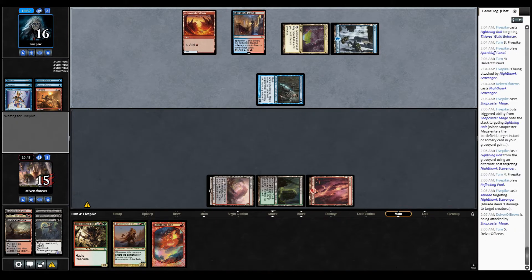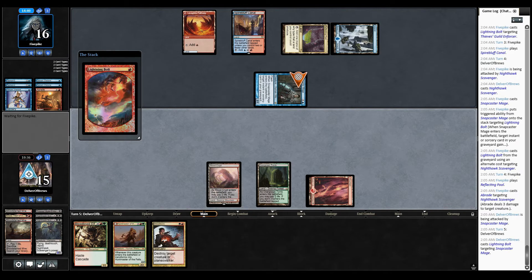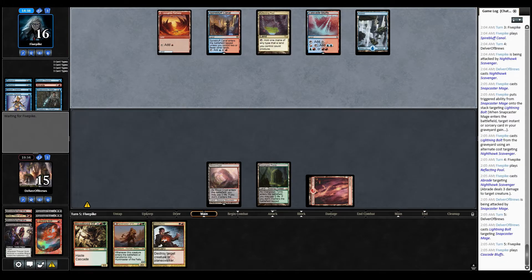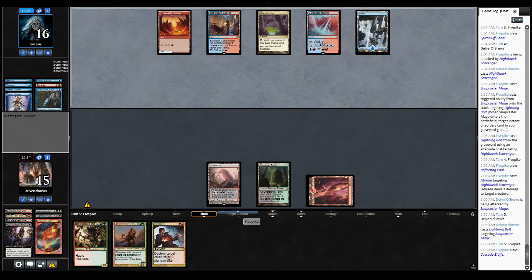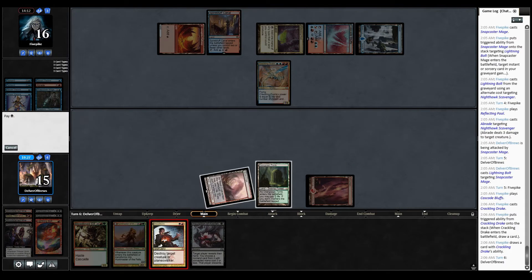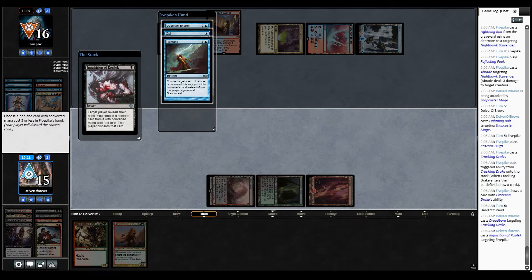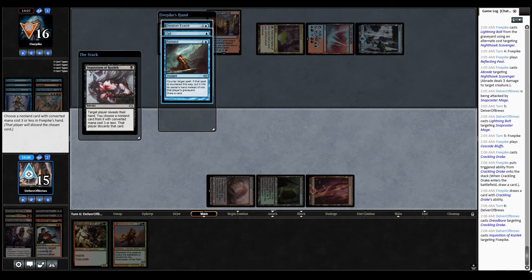Got to face Abraid again, which is extremely frustrating. Got a Dread Boar here — could really use a fourth land. Everyone's been pretty indecisive with their lands this match. Crackling Drake — as long as they don't have a Spell Pierce or something, that's going to die. Should have probably played Inquisition first — just a note: Inquisition first, get rid of a potential counter, and then remove. Luckily, that did not affect us here.